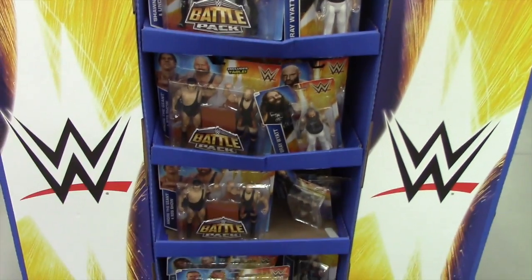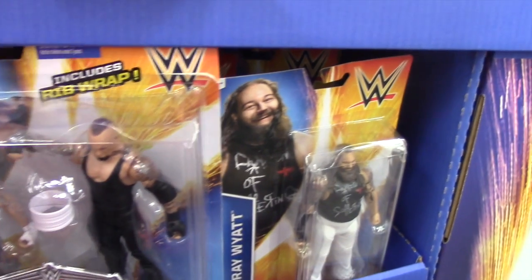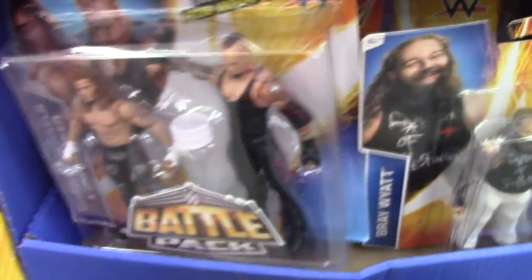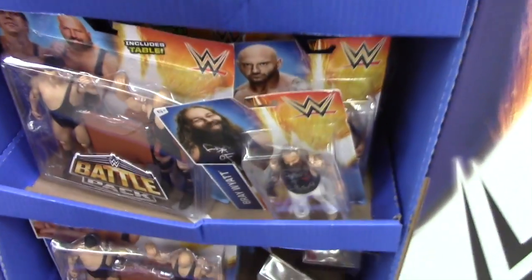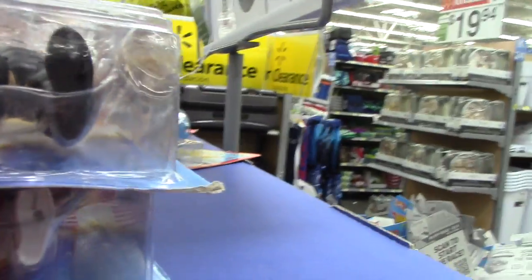All right guys, we found another WWE section. There's Shawn Michaels and Taker — sorry if you hear a lady in the background screaming because she just fell and it's annoying. Bray Wyatt, of course a two pack, Big Show and Andre, Bray Wyatt, Batista. At the bottom, Road Dog, Billy Gunn, again Shawn Michaels — pretty much the same ones right there. And of course here at the top, I'm looking for Tyler Breeze. There's a Cesaro, but of course Tyler Breeze is going to be hard to find.